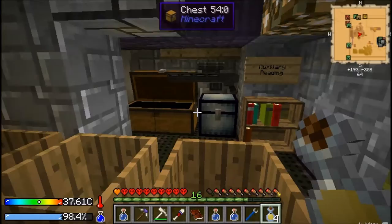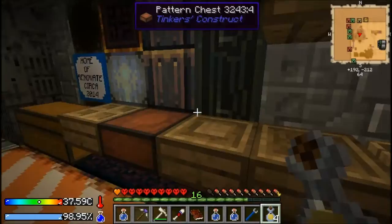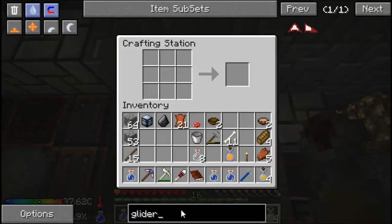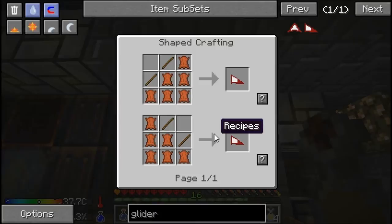In this chest I've got tons of leather and that's what we need to make the glider wings. Let me look up the recipe - I think it was 'glider'. Yep, so we need to make that.